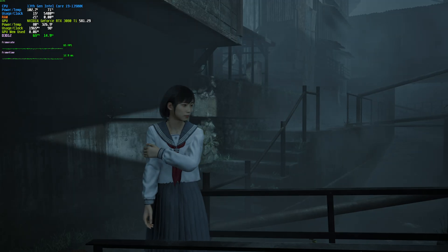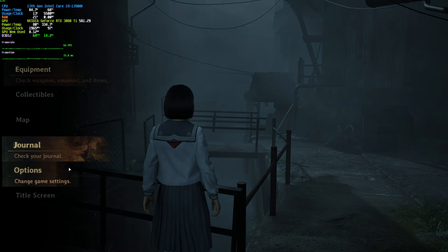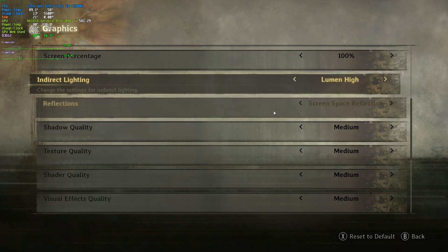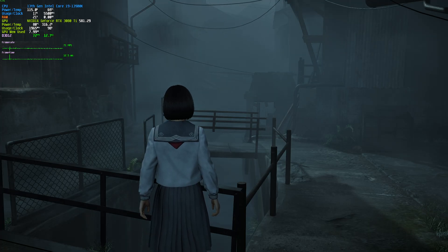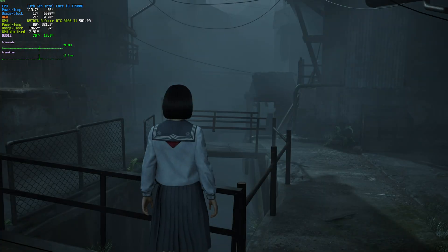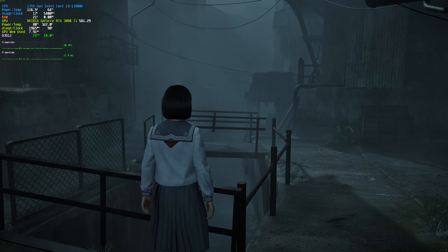There's actually something we can do for a free FPS boost that basically doubles what we're getting here with really low effort. Head into Options, Graphics, scroll down past your preset, and eventually you'll find Upscaling or Anti-Aliasing. We've got FXAA and TAA, which are both just regular anti-aliasing methods. FXAA at native resolution gives 72 FPS. If we switch to TAA, it's a lot smoother at around 70 FPS.